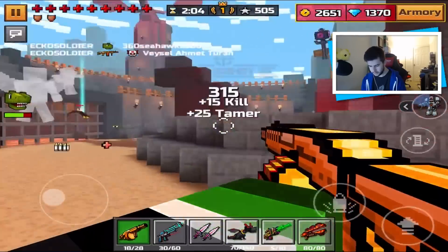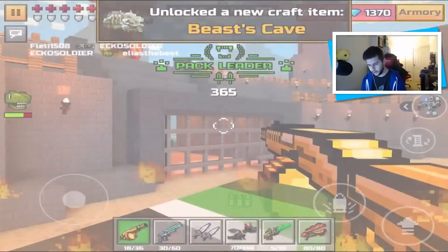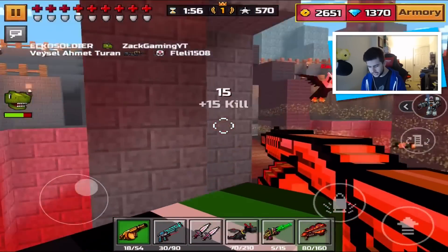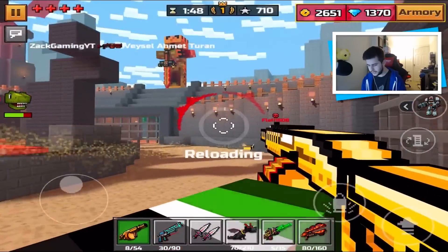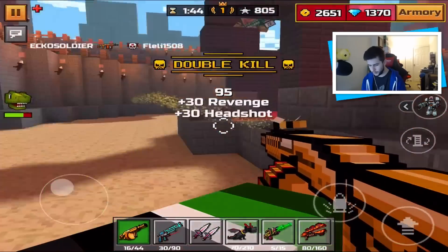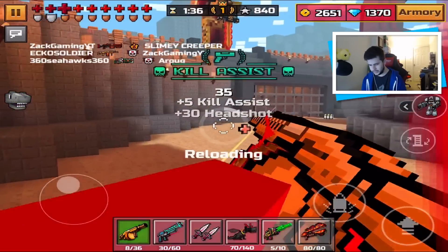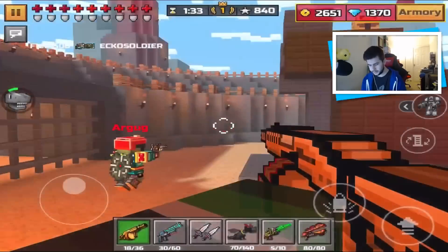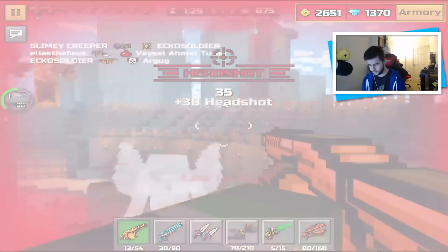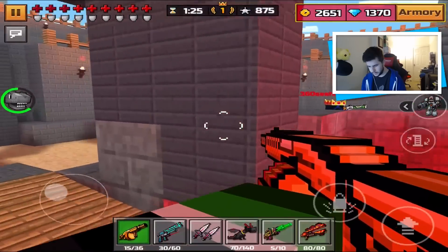Triple kill! We unlocked the Beast Cave — we finally did the challenge! This weapon's really good if you get the headshots. There are so many bee things everywhere. Did I get a double kill? I didn't get a double kill, but I got killed. This map is always kills and deaths everywhere. Headshot, headshot, headshot — and I'm number one apparently.